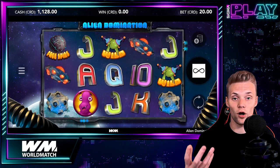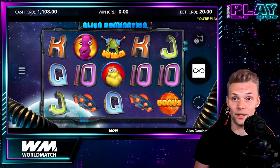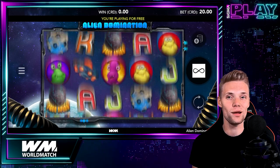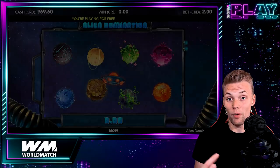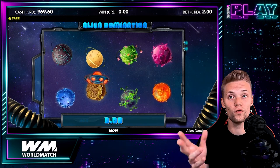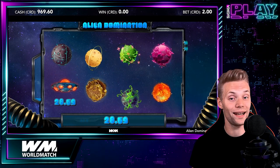The game also features a bonus round and free spins that can boost your winnings. The bonus round is triggered by landing 3 bonus symbols on the reels. In the bonus round you have to pick planets to reveal prizes until you find a collect symbol that ends the feature.